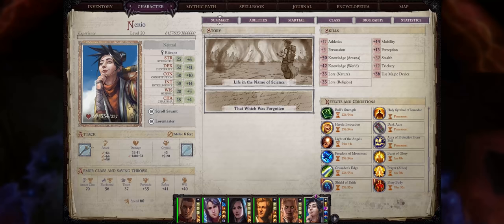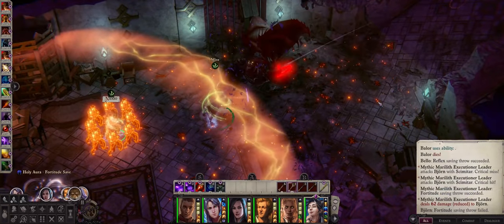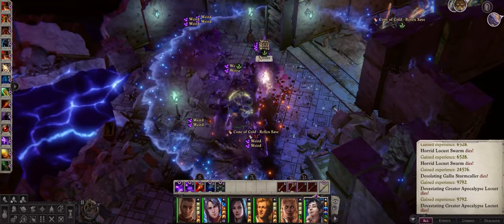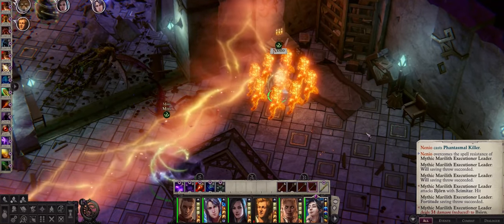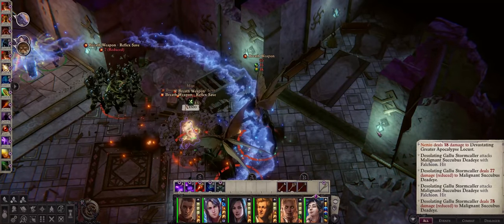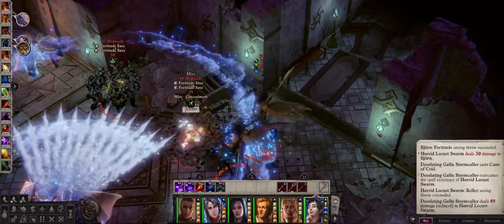Hello there and welcome. Today's video will be all about Nanyo and how to build her. Nanyo is certainly designed to be a very strong crowd control focused caster, capable of easily debilitating your enemies and even instantly killing them with her very powerful illusion spells. With this build you will be able to achieve all of that and even get to attack the enemies with her from the mid to late game with a very special weapon designed just for wizards.